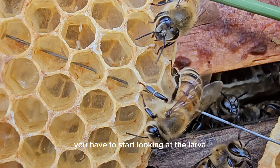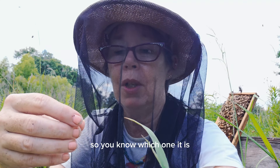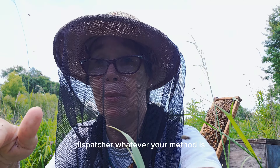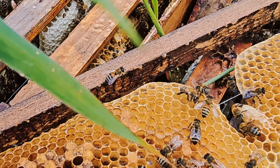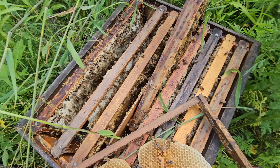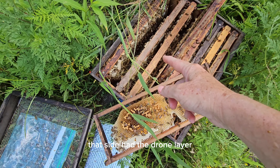Unfortunately the only way to take care of this is to dispatch the queen and put in a laying queen. The good thing is it's not a laying worker — a laying worker is much harder to take care of. This has an actual queen, so you know which one it is, you know who the problem is. You have to take her out, dispatch her by whatever your method is, and then get a laying queen in there.